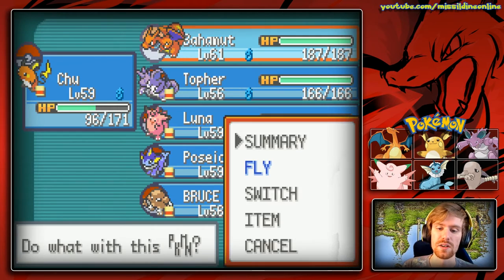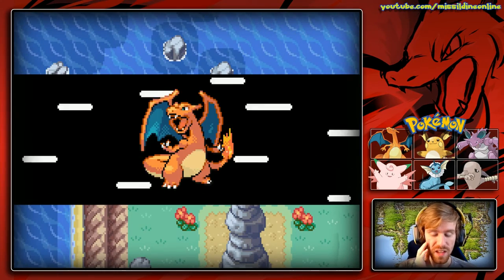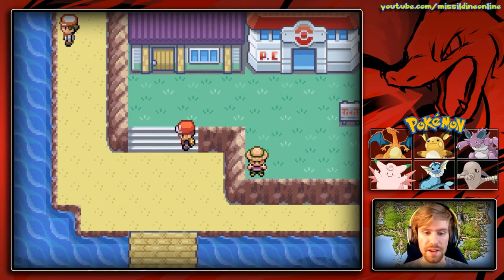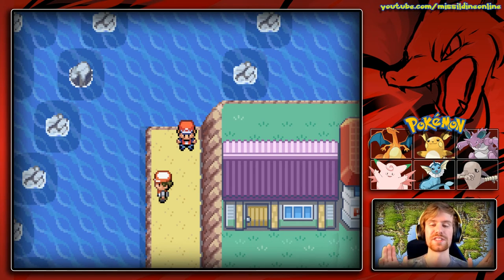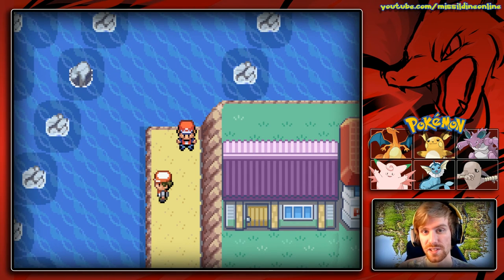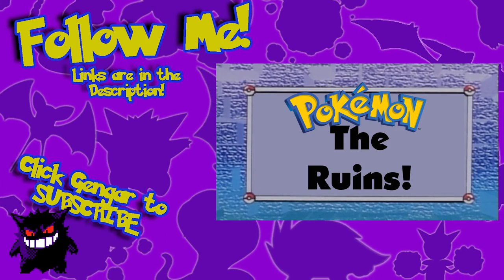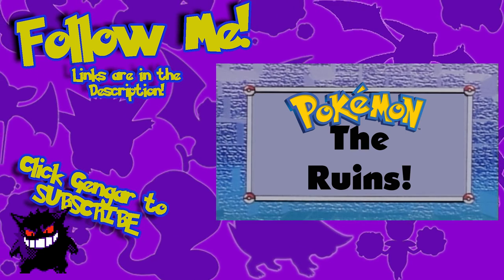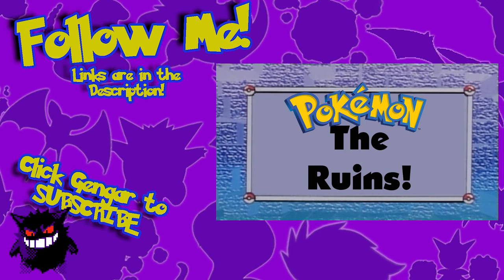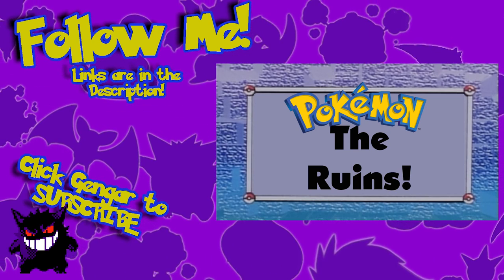That's everything we can do on this side of Five Island. But if we go back to the center, there's a whole other area we can surf to. In the next episode, we are going to complete everything on Five and Seven Island — we are very, very close to completing this game in its entirety. Thank you all very much for watching, and remember: never give up, never surrender. Goodbye!